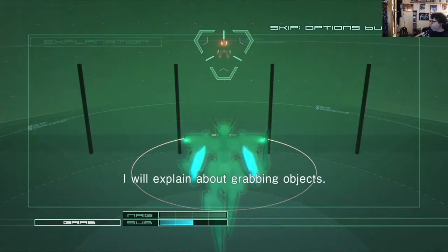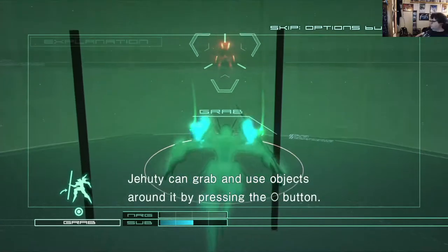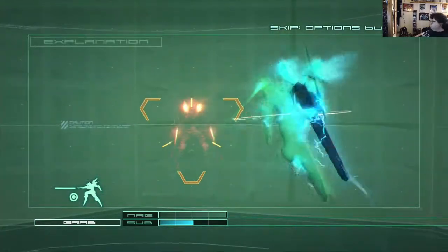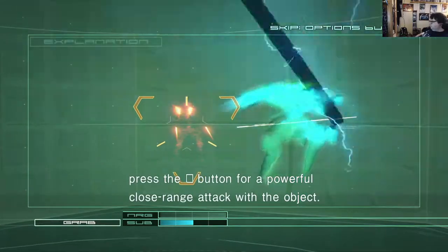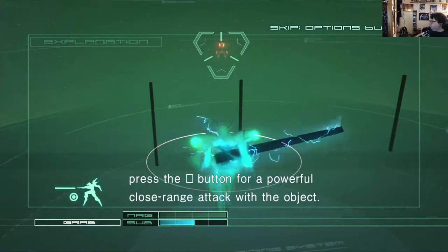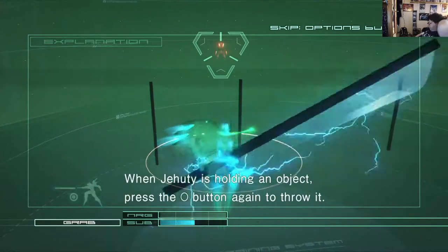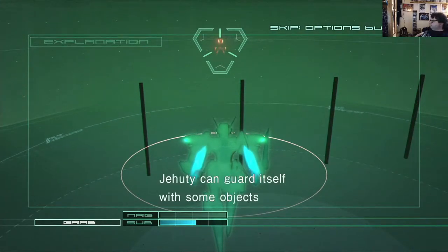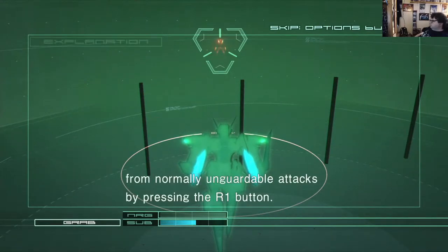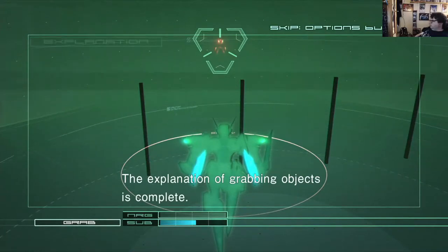I will explain about grabbing objects. Jehuty can grab and use objects around it by pressing the circle button. When Jehuty is grabbing an object, press the square button for a powerful close-range attack with the object. When Jehuty is holding an object, press the circle button again to throw it. Jehuty can guard itself with some objects from normally unguardable attacks by pressing the R1 button. Some objects will explode on impact. The explanation of grabbing objects is complete.